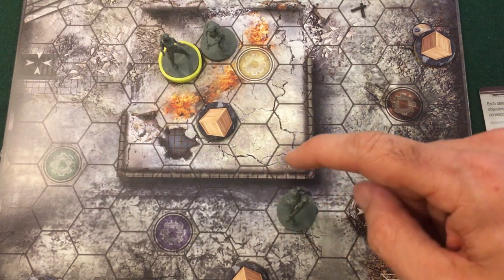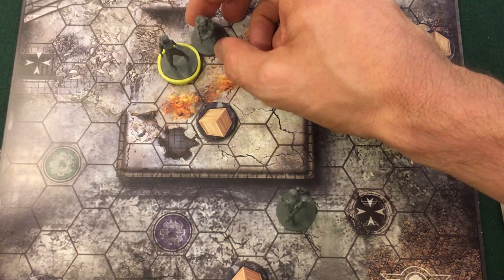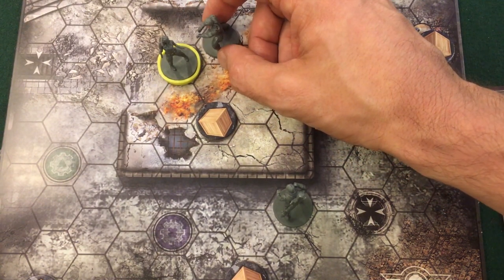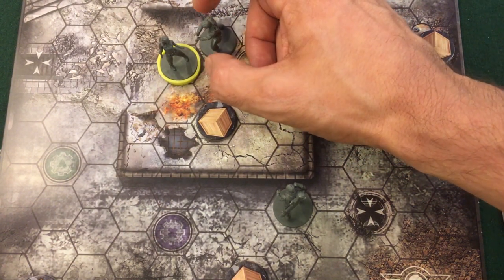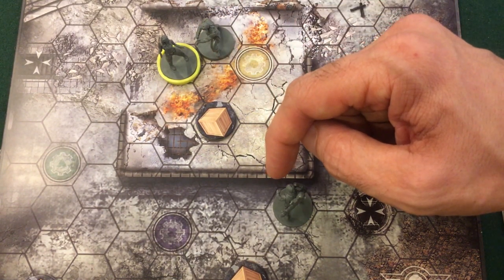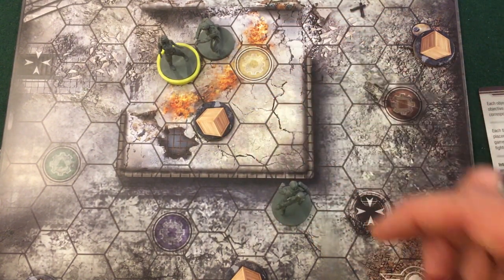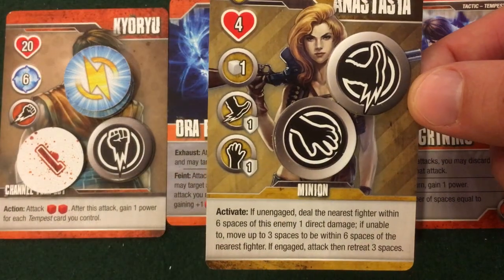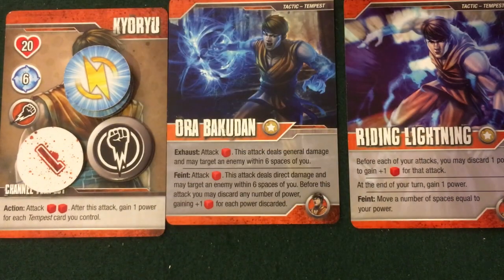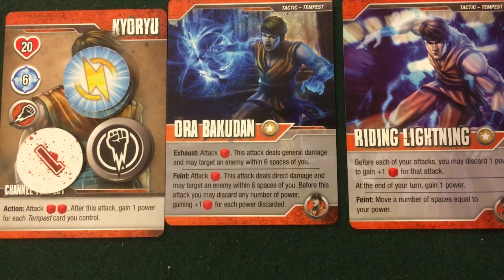Dimitri is currently one-two-three-four-five spaces away, so if I don't move at least one space he's going to shoot me with his gun. Looking at this turn, I'm probably going to try to attack Anastasia, maybe even defeat her, and then get away from him — though I really want that loot token too. Anastasia comes in with one grapple and one kick defense, so she's ready to defend against my attacks, but she has no defense against my punch attack.